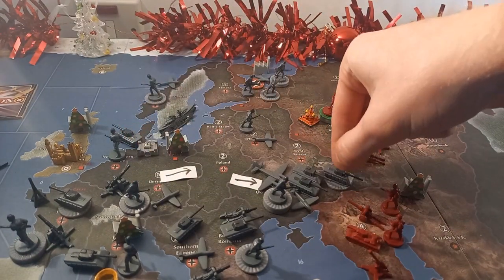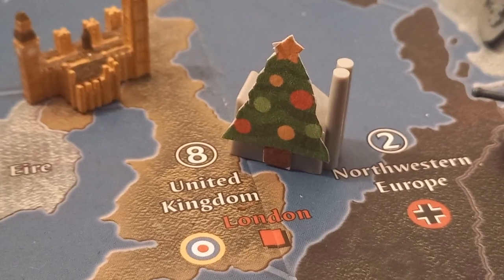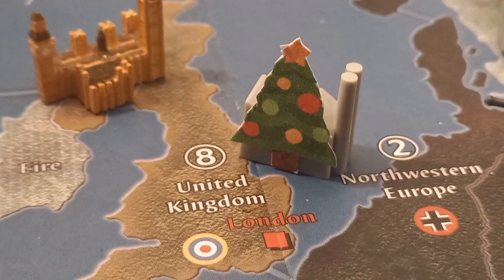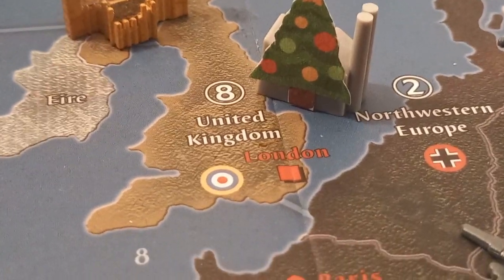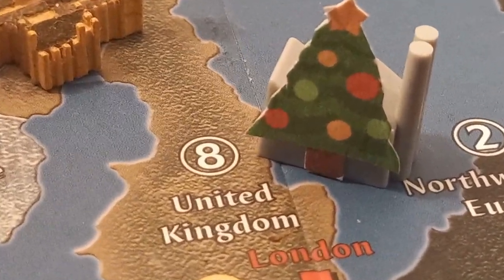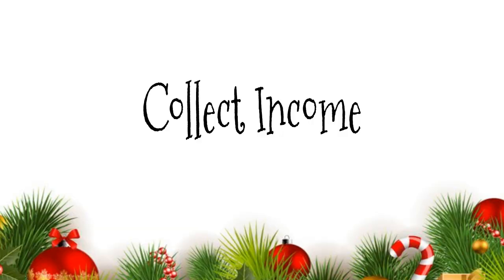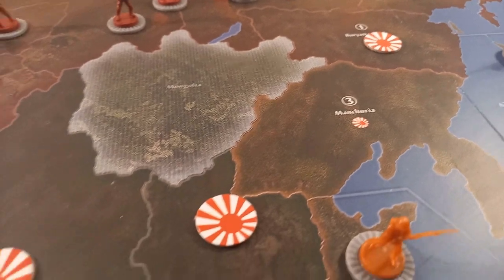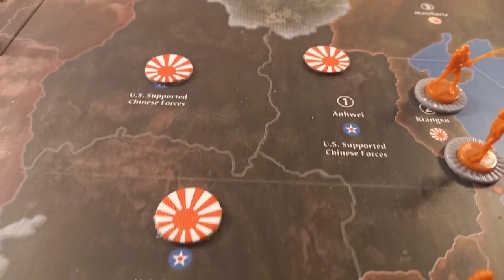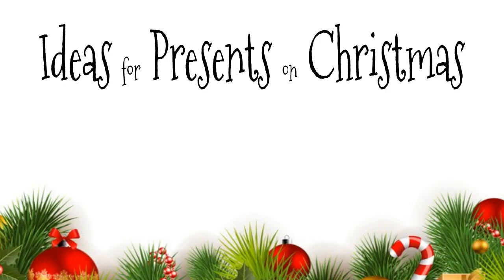The next phase is the placed presents under the tree phase. In this variant of the game, factories are considered to be Christmas trees. This is where you'll place the presents purchased at the beginning of your turn. The IPC value of a territory indicates how big the Christmas tree is, and how many presents can be placed underneath per turn. Finally, the collect income phase: the more festive joy you can spread across the world, the more inspired and generous you'll feel, giving you tons of ideas for presents on Christmas. Ideas for presents on Christmas form the game's currency, abbreviated to IPCs.